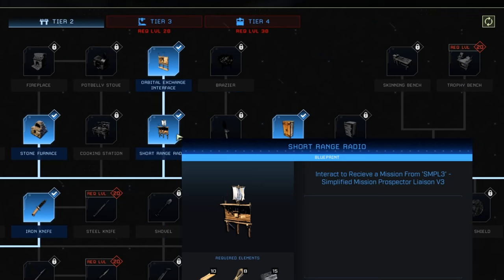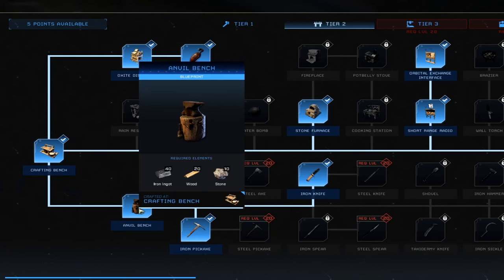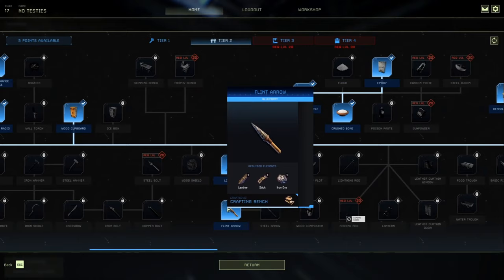The Orbital Exchange Interface is crafted for 10 wood, 8 rope, 7 iron ingots, and 7 copper ingots. You'll also need an anvil and an iron pickaxe if you're not dropping with workshop gear. I'd also suggest a water skin — there are caves around in this mission, so you're not 100% away from water, but a water skin guarantees you have it. A longbow and flint arrows are a good thing to unlock as well.